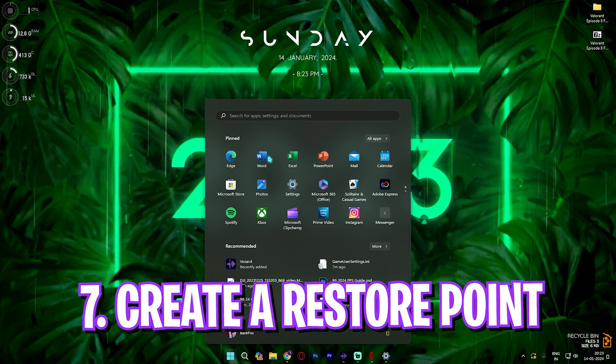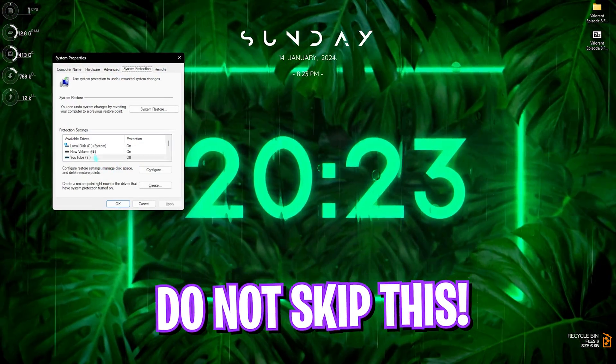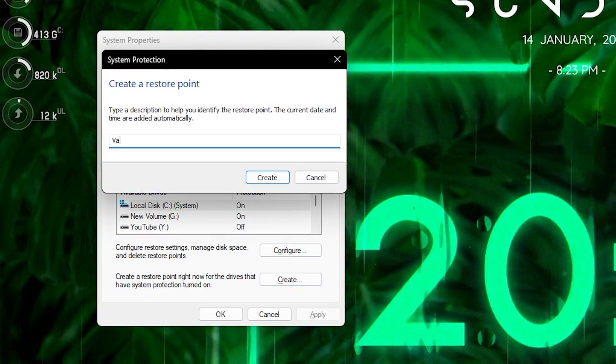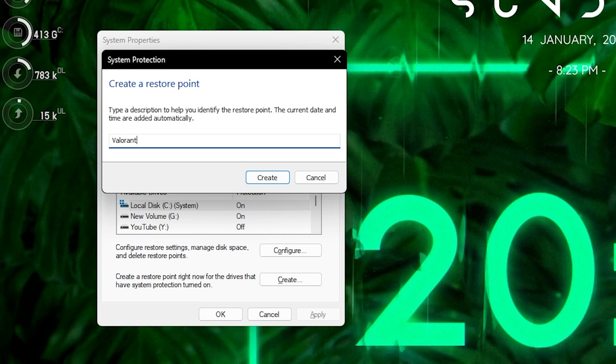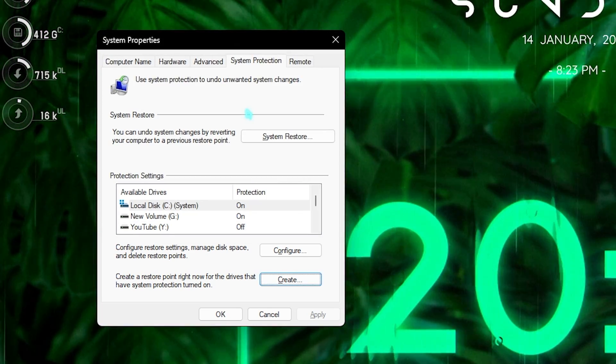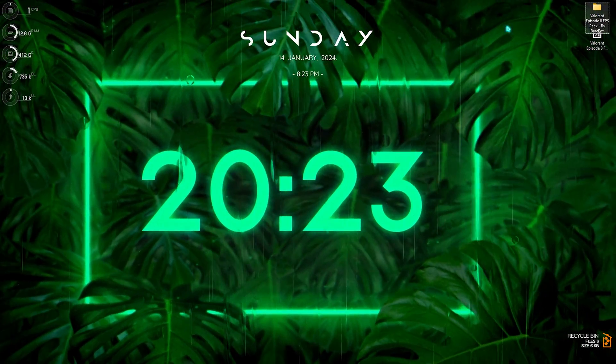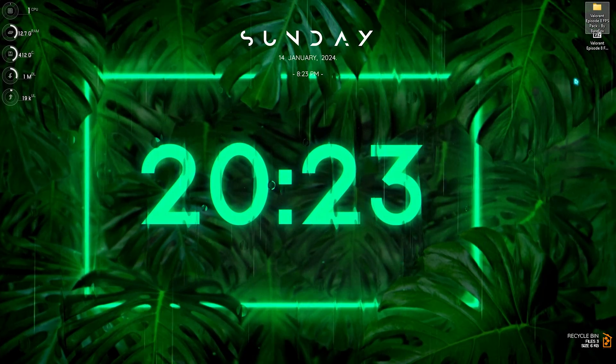The next step is creating a restore point, which is super simple and super efficient. Search for Create a Restore Point on your PC, select local disk C, click Create, and name it Valorant so you can remember it. I highly recommend not skipping this step because it ensures your system safety — if anything goes wrong, you can restore all settings without any data loss.